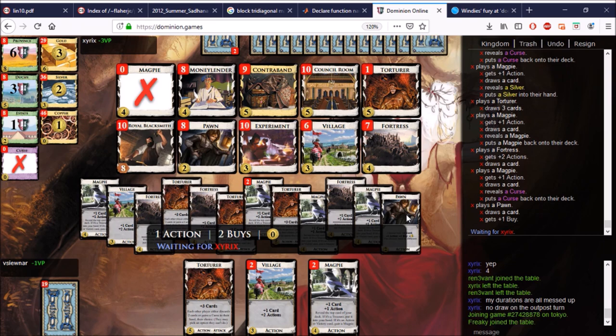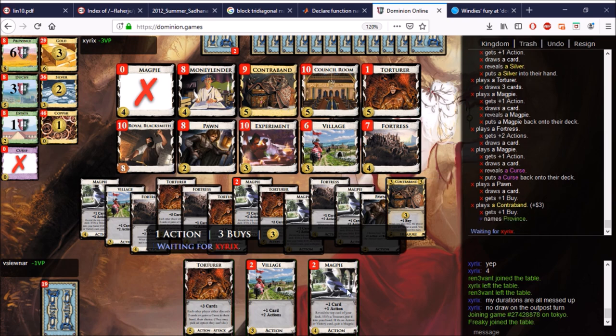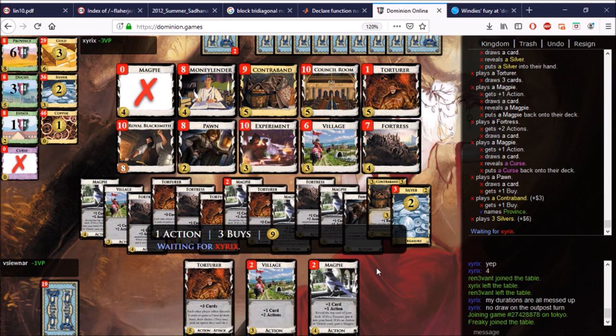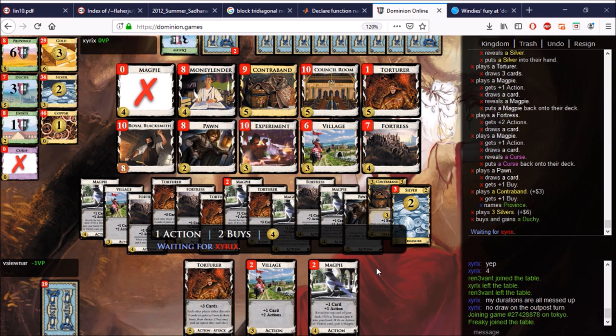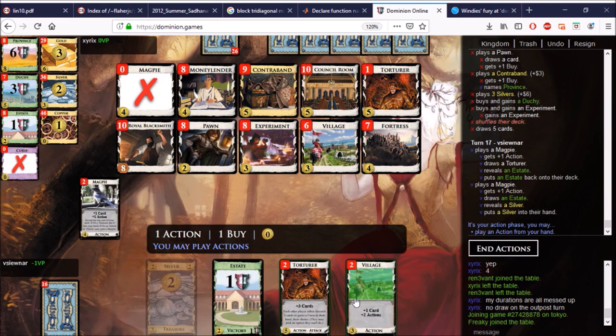We found at least two Silvers. He has to buy the Pawn right — of course. We probably lose here; he just needs ten. So he has to buy the Contraband. This actually matters because I don't want him to buy points. If I block Duchy, he can get the Province. Does he have ten dollars? I don't think so, but he could easily have ten dollars — but he doesn't. He blocked Province but that's totally fine; he just does Duchy. I literally cannot do anything about it — I have six dollars in the deck.